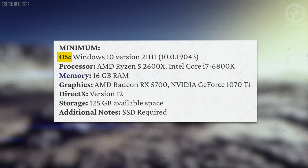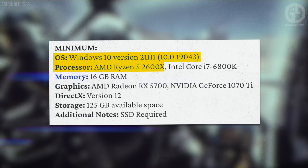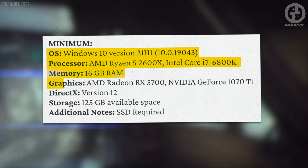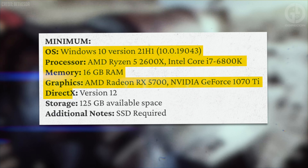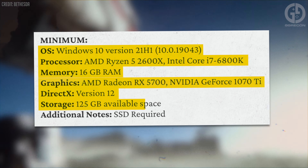The minimum requirements are as follows: your OS needs to be at least Windows 10; your processor needs to be an AMD Ryzen 5 2600 or an Intel Core i7; you need at least 16GB of RAM; and for graphics, it's got to be a Radeon RX 5700 or an NVIDIA GeForce 1070 Ti. Your DirectX needs to be updated to version 12, and you'll need at least 125GB of storage.